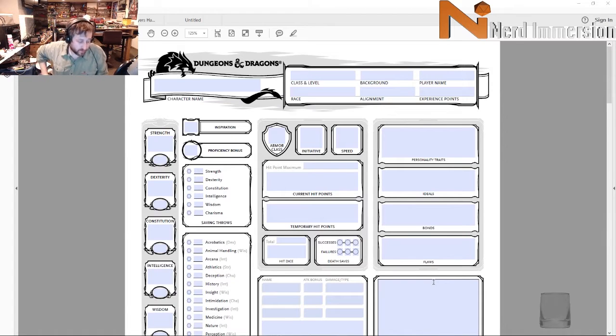Hello everyone, welcome to It Builds Character number three, where I'm building Tuxedo Mask from Sailor Moon. This was a suggestion by Laura, aka 'When in Rome,' who you see on all of our Monday night streams — she plays Odella the Dragon Queen. Shout out to her, and we're gonna jump right into it.